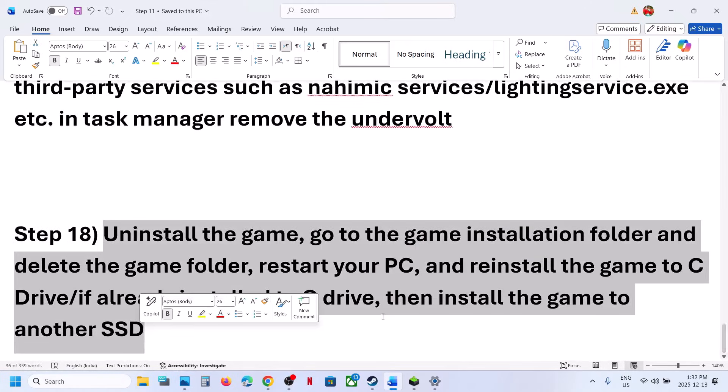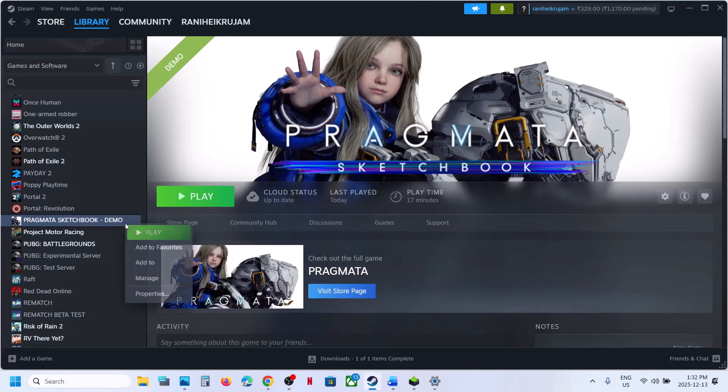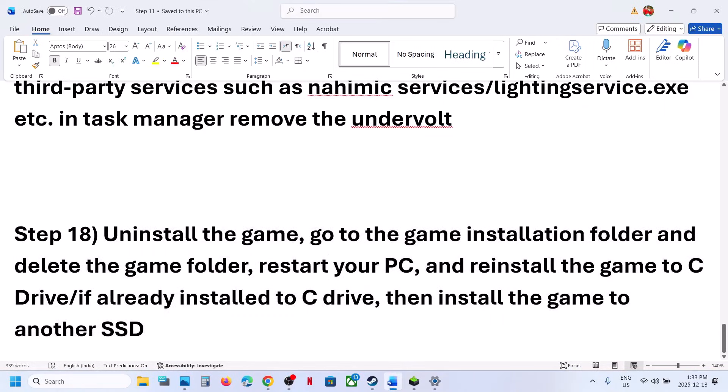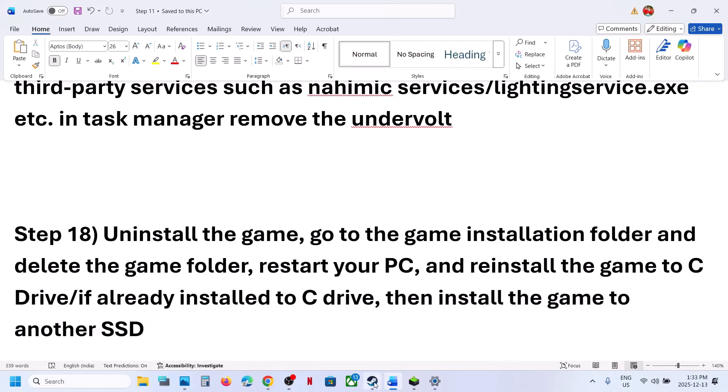The last step is to uninstall and reinstall the game to a different drive. If nothing is working, uninstall the game and reinstall it to the C drive — if it was previously on the D or E drive or any external drive. If it was already on the C drive, try installing it to another SSD and check. One of the steps shown in this video should help you run the game successfully on your Windows computer.